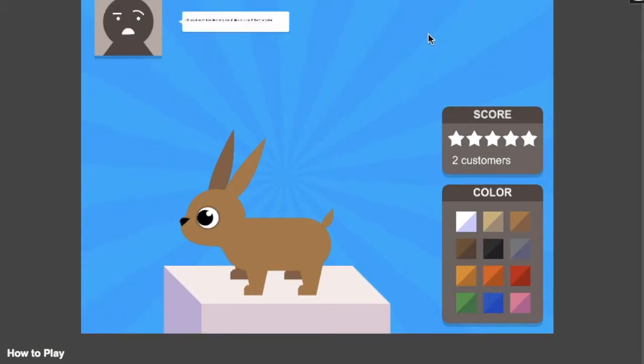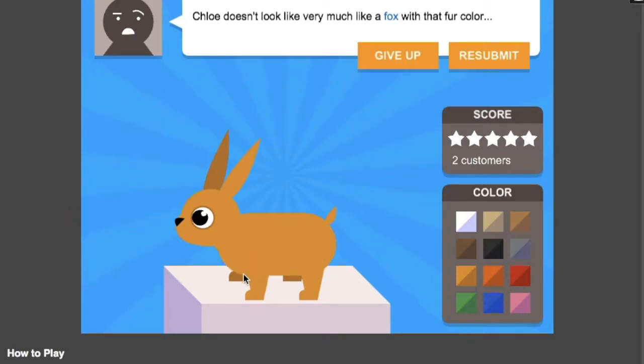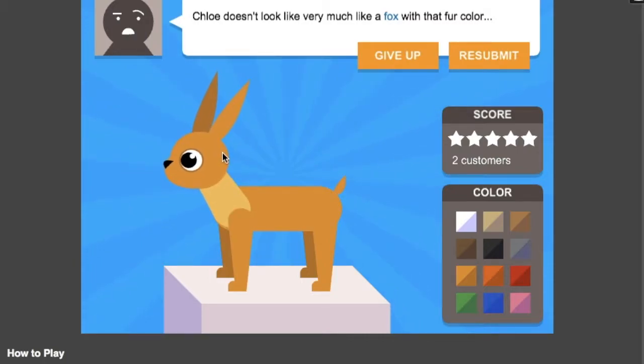Rat? You want a fox? Okay, I'll give you a fox. Fatter — okay, looks like a corgi. It's a corgi now. Make it red so it's not like a giraffe. That's way too long — medium length. Yeah, that's cool. No no, put it back out again — boom! That looks like a fox. I changed the color to red.